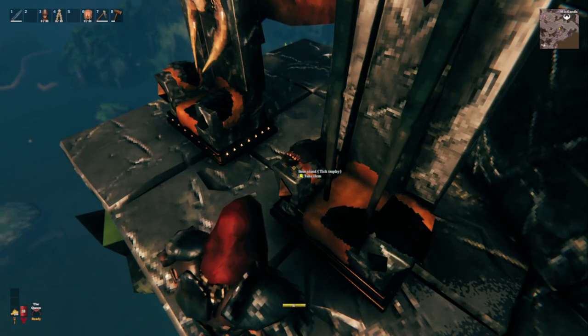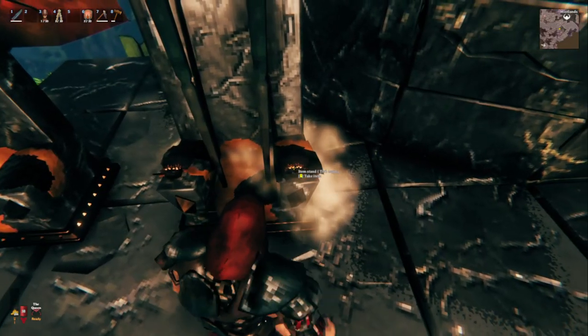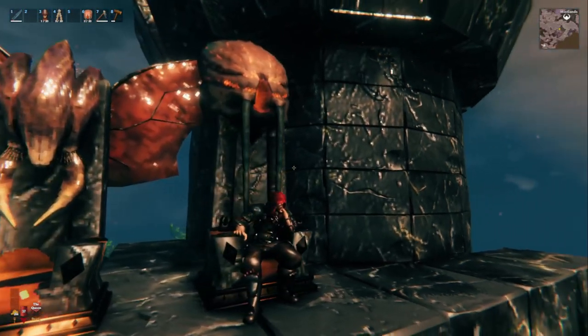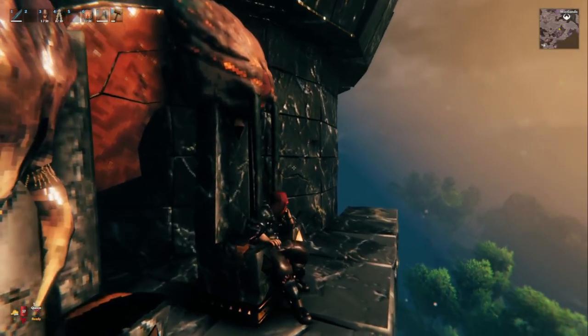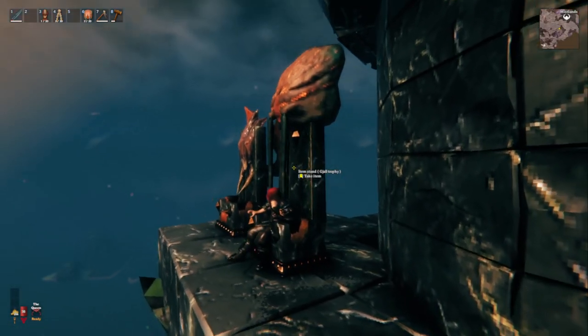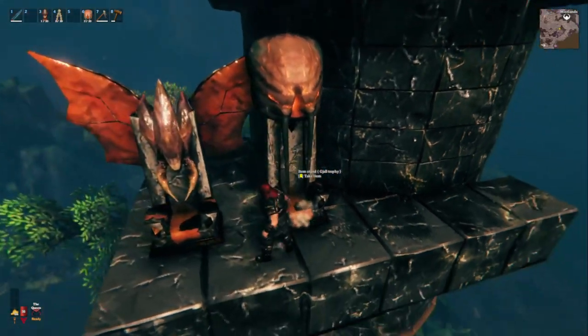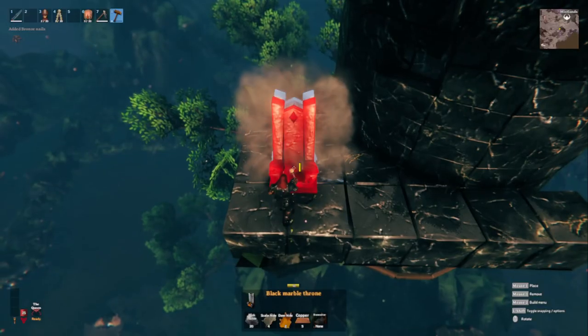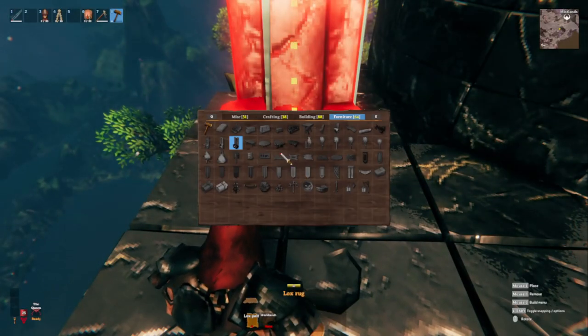Two Tick Trophies, one Gall Trophy, and you have yourself this awesome Gall Throne. I feel like it's missing something on the sides — I did spears, I did scepters, and it still wasn't right. Let me know down below if you know what needs to be on the side of this throne. Moving on to the last throne, we're going to do the Overgrown Abomination Throne — this one requires three stands and three Abomination Trophies.